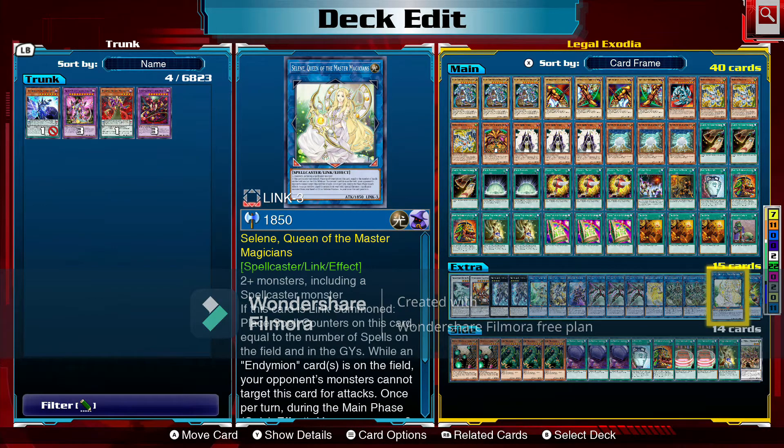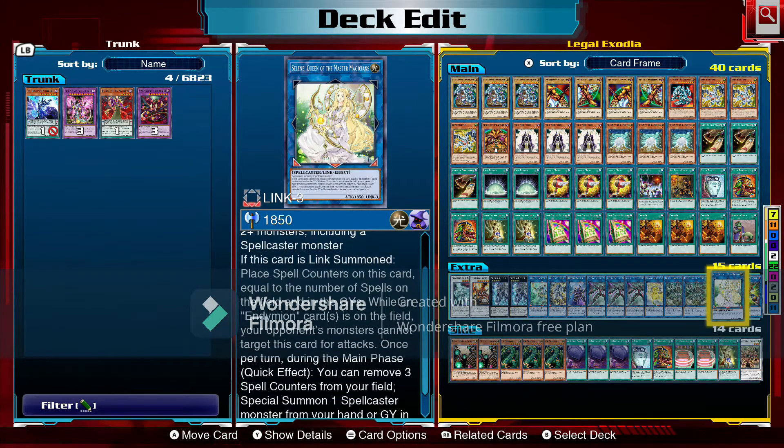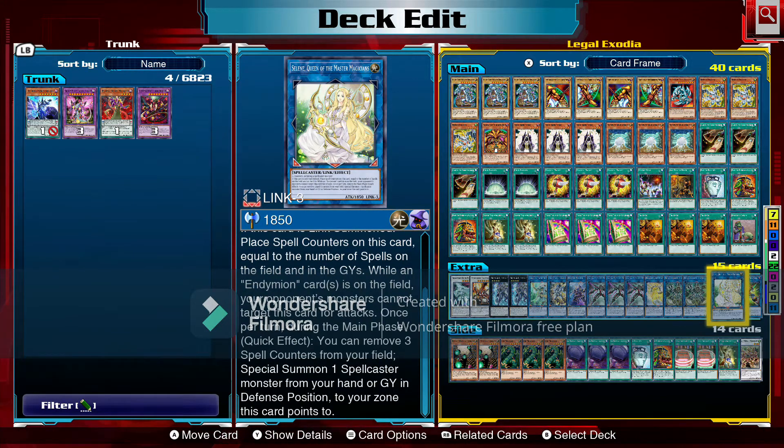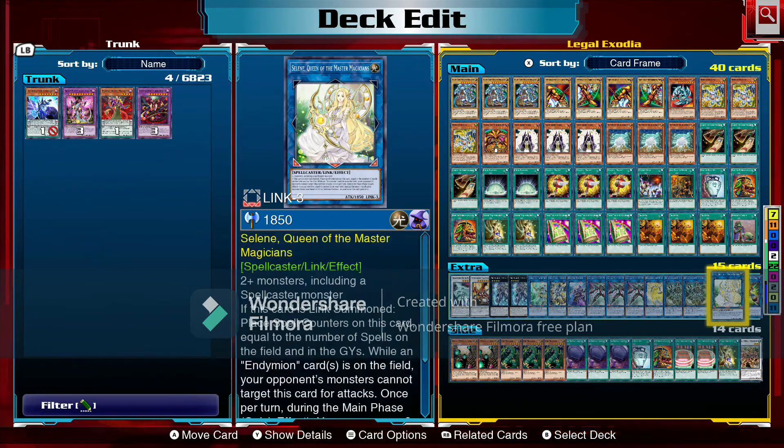Then we have Selene, Queen of the Master Magicians — two or more monsters including a spellcaster. When link summoned, place spell counters on this card equal to the number of spells on the field and in the graveyards. Once per turn during your main phase, remove three spell counters to special summon one spellcaster monster from your hand or graveyard in defense position to the zone this card points to. The purpose here is mainly as a link to replay and potentially negate at some point, and it can help Nightmare Unicorn get going since we do run a spellcaster.